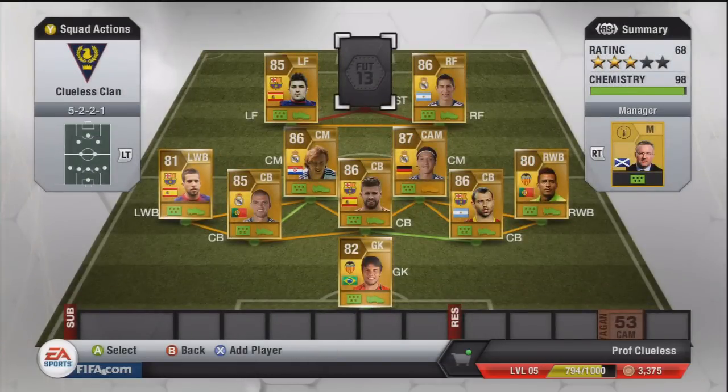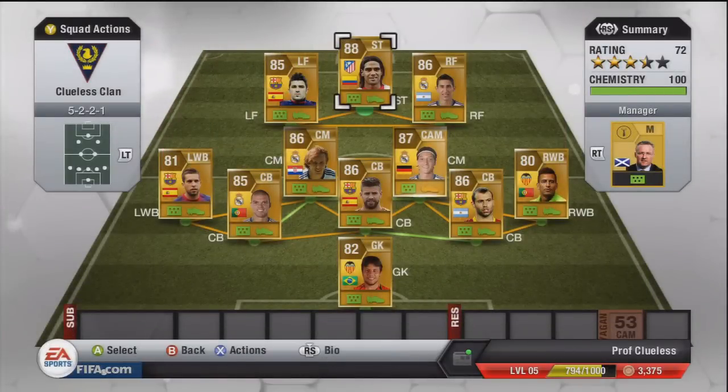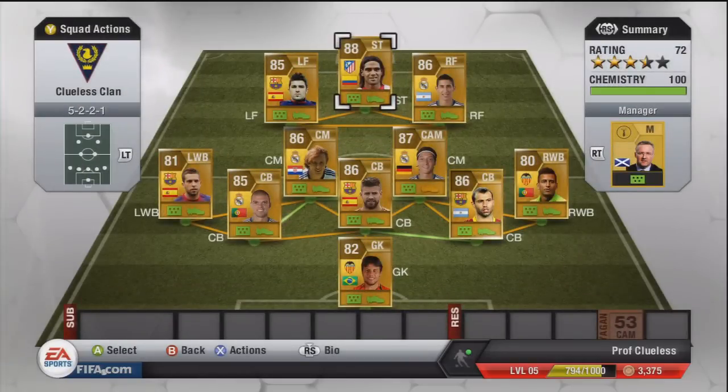Our striker - I love this guy in real life. We've got Falcao. People are unsure about him due to his pace, which is understandable, but honestly it doesn't matter - he is an absolutely fantastic player. Five star weak foot and four star skill moves. Best of all he's got 91 heading, just wins every header. FIFA have made what people thought were less important stats more important, and having Di Maria next to him works so well - he can play one-twos and run into the box. Very good player.